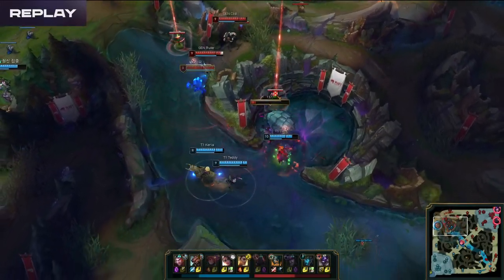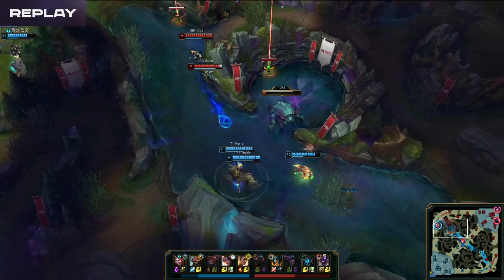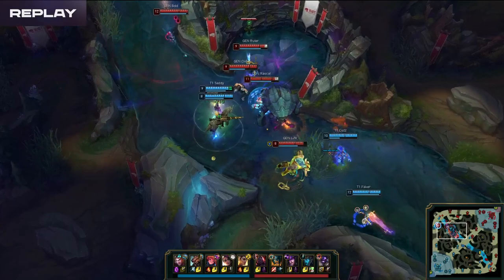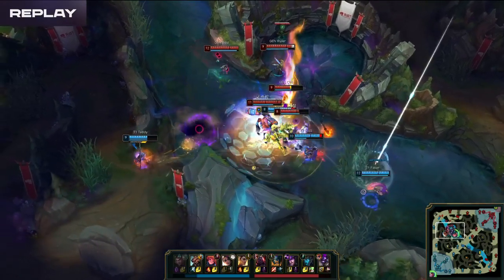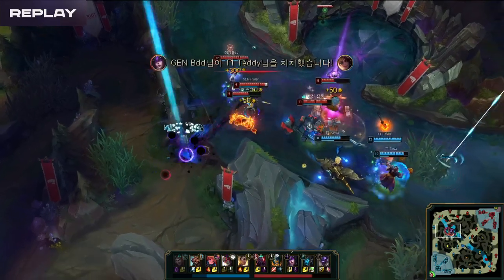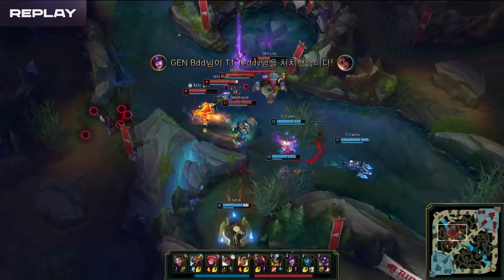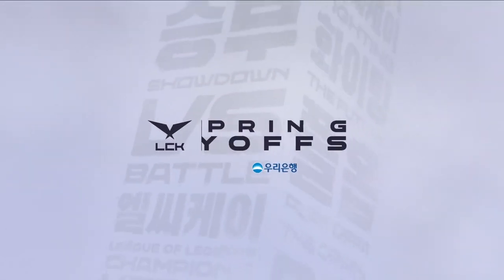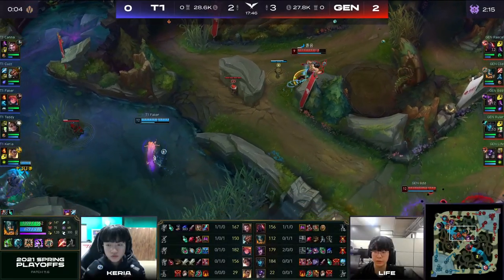Let's see what happens to this Rift Herald. Kuz got it, but he just can't pick it up. Teddy is off on the side — he has to use Blade Whirl early, so he gets caught by BDD. No one is able to get in here on top of his high ground, so it doesn't get picked up. And that's just T1 losing everything they committed to — losing Teddy as well, and losing the value entirely.